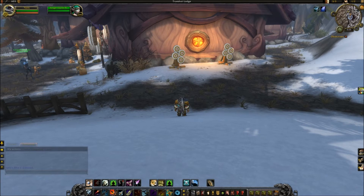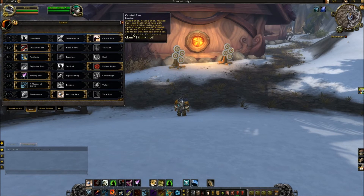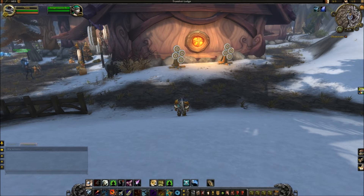Trap Launcher has been removed — with all the traps gone, there's really no reason for it. Careful Aim has been removed from baseline but is back as a talent, so you still have access to it through the talent tree. That was a passive allowing Aimed Shot and Arcane Shot to have an increased critical strike chance against targets above 80% health. Lethal Shots has also been removed — any type of baseline stat buff like that has been removed from the game. They've just removed all those flatline buffs that were essentially hints about what your main secondary stats should be.